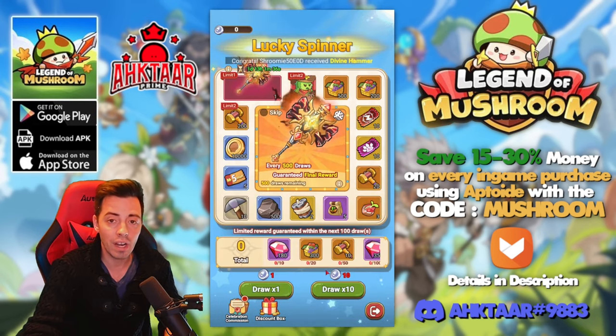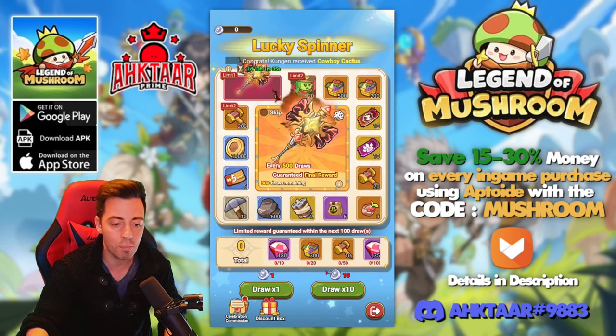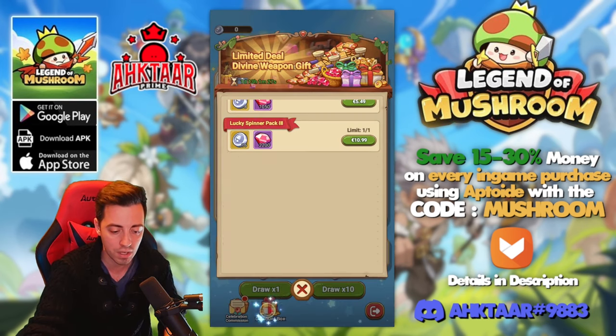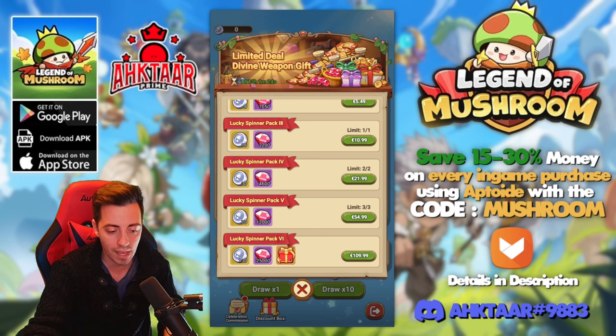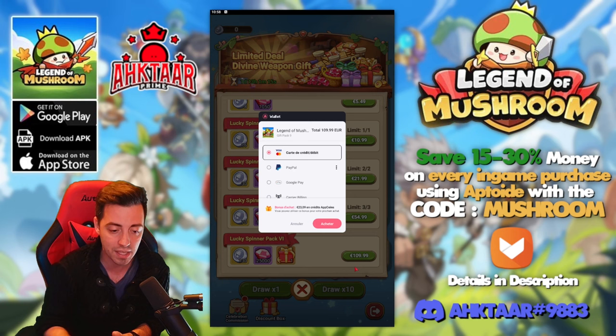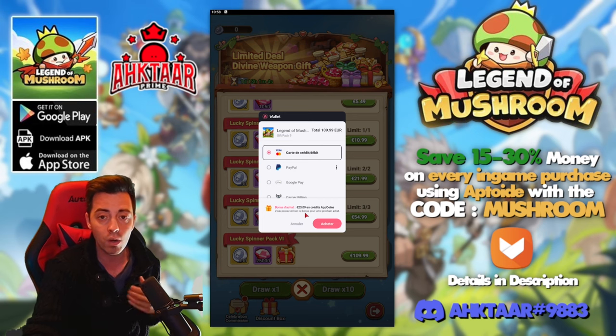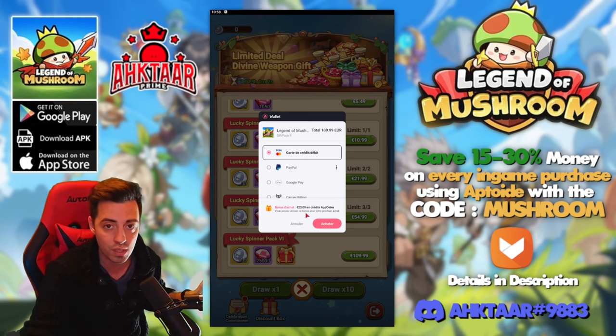Still, if you are a spender and have some budget and want to be better than others right now, you can spend some money in the discount box to obtain extra coins. You can pay 110 euros to get 130 coins directly. If you are using Aptweet — don't forget to use that — because you're going to get some extra cashback on every purchase. For example, that 110 euro pack gives you up to 23 euros in cashback if you use my promo code 'mushroom' shown on screen.